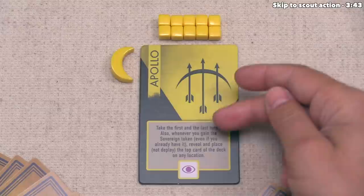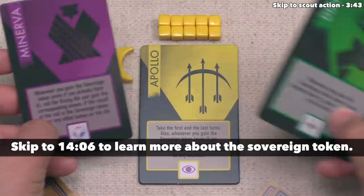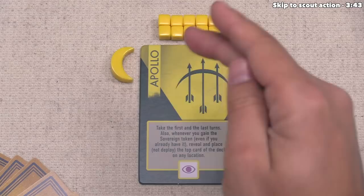In addition to always having the first player token, the Apollo House also has a Sovereign Token ability. In fact, every one of these tiles has a Sovereign Token ability, and I'll describe what the Sovereign Token is and how these abilities work later on in the tutorial. We can begin the game — we are the starting player because we have this starting player token in front of us, so we can now take the first turn of the game.